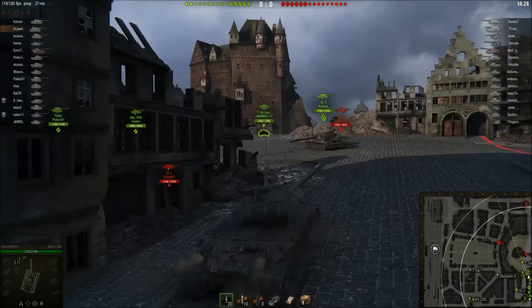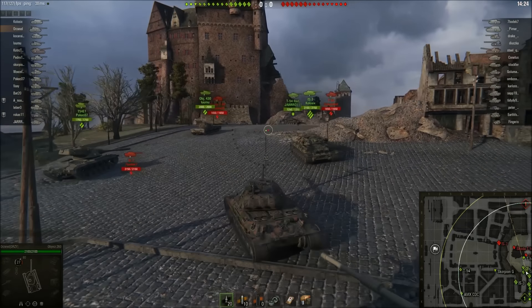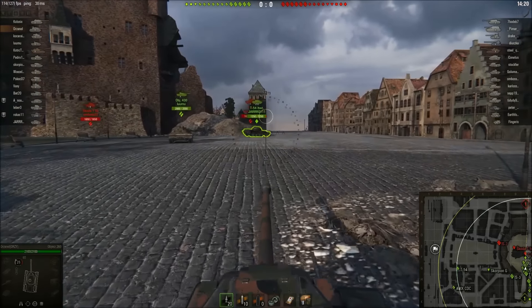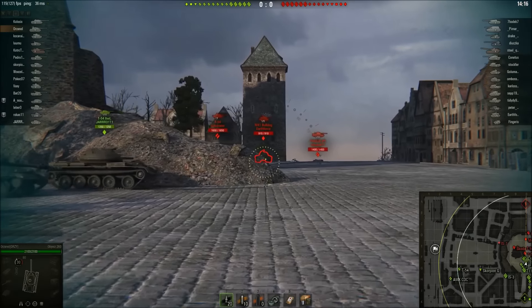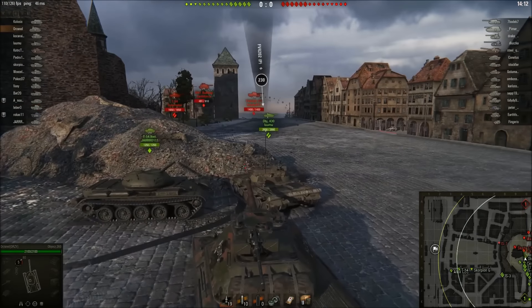I never really tend to climb up from the other side unless I spawn super close to the hill, because you'll just get shot while climbing up and nobody wants that. This side has cover — you can clearly see you've got cover when you peek here, cover to hide behind, and you just shoot the enemy tanks climbing up. It's pretty unfair.